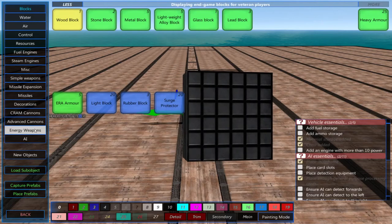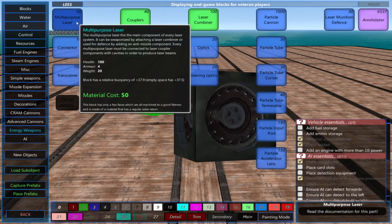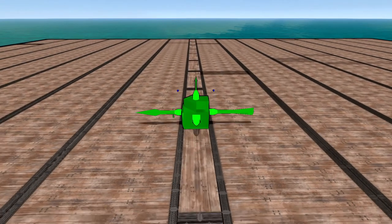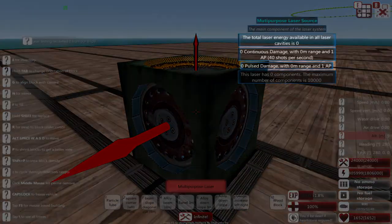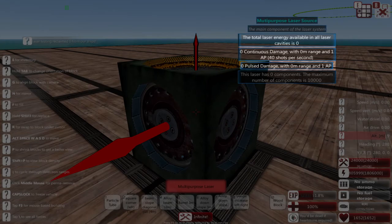First we'll place the multi-purpose laser. This is the main component of a laser system. This shows you some important things such as the laser's damage output, the amount of energy the laser has, and the AP value of the laser.